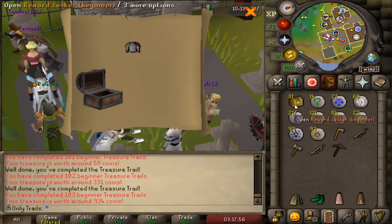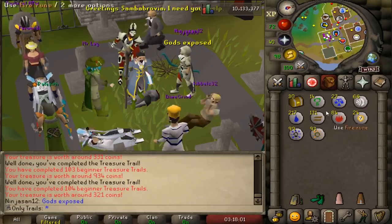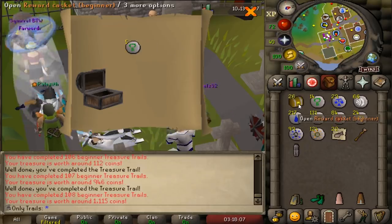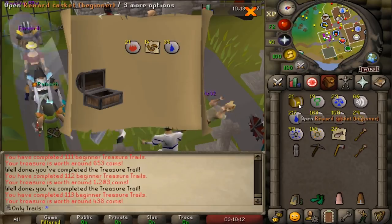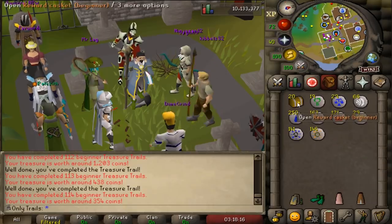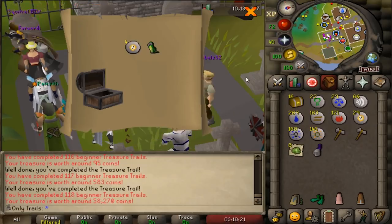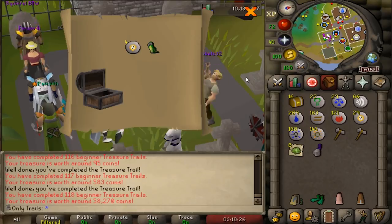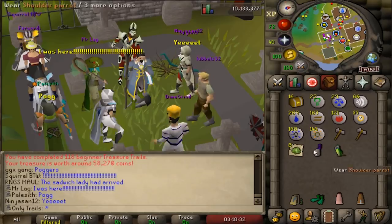We're going down to the 30 mark — reach the 30 mark, let's drop real quick again. 104 total beginner clues completed, 30 more. Give me one more unique — come on game, don't go all the way dry. Give me the parrot, there's only one thing I want and that is the parrot. The stack of 100 — yes! We did it! Ladies and gentlemen, the parrot is here. Look at him, he's chilling on my shoulder. The parrot — the only thing I ever wanted.